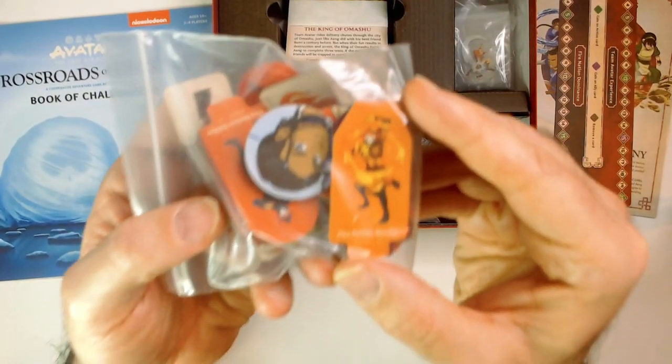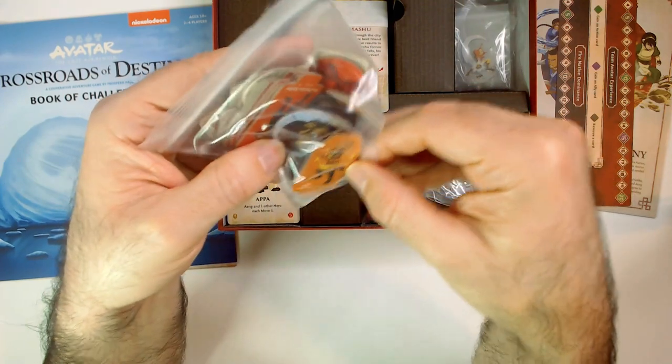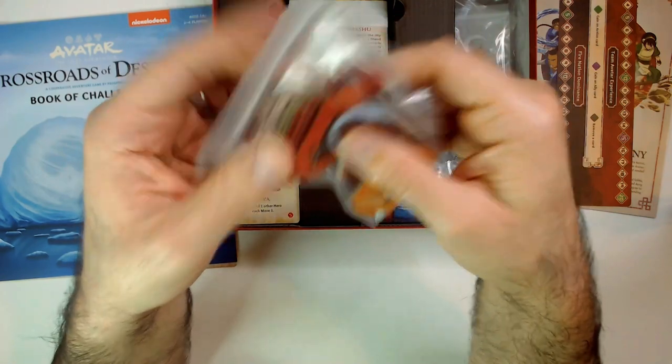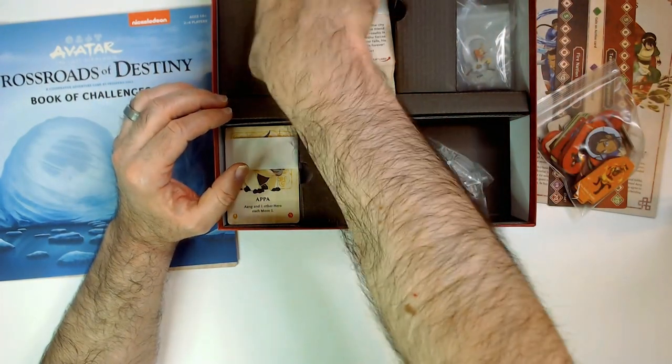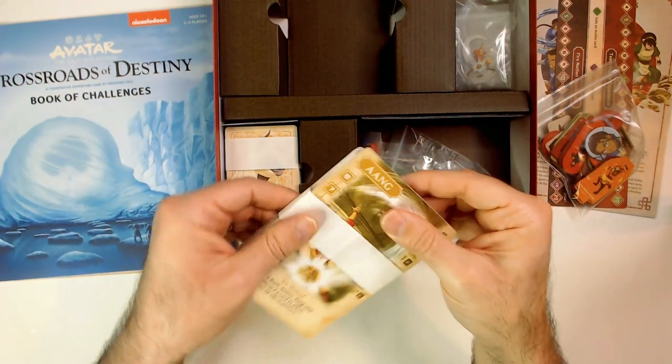Tokens — some different kinds of avatars. You've got a Fire Nation guy, and I'm sure Aang and the bunch are in there. Korra. And then we've got these bigger cards — I'm going to take a look at these.